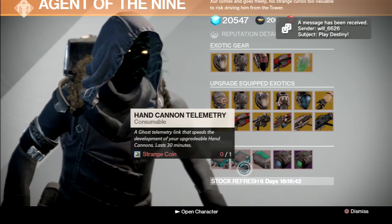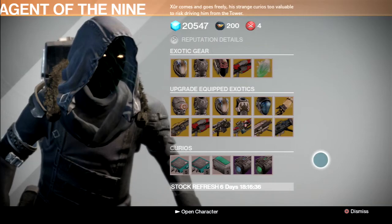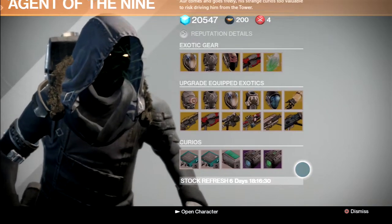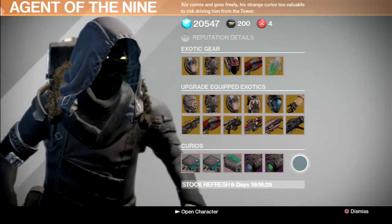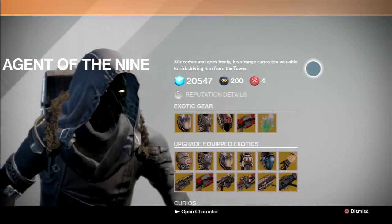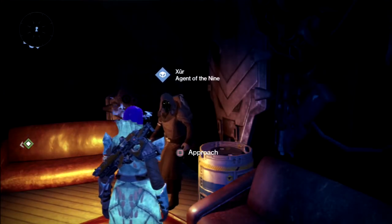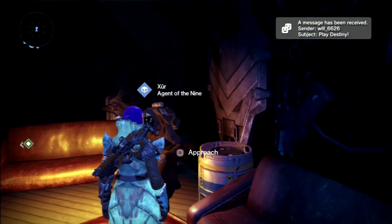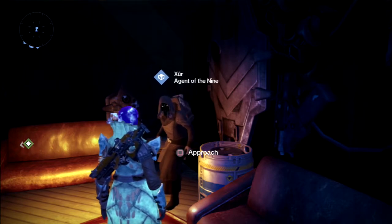For consumables you have scout rifle telemetry, hand cannon telemetry, fusion rifle telemetry, plasma drive, and emerald coil. There's no heavy ammo synths — it seems Xur doesn't want to sell these anymore. It's been almost four or five weeks since the last time he sold them, so I'm starting to run a little low. Maybe he'll bring it back eventually. That's pretty much Xur in a nutshell for this week. Hope you guys enjoyed — stay tuned for Crota's Hard Mode gameplay, whether it's me carrying a sword or defeating Crota. Until next time, thanks for watching.